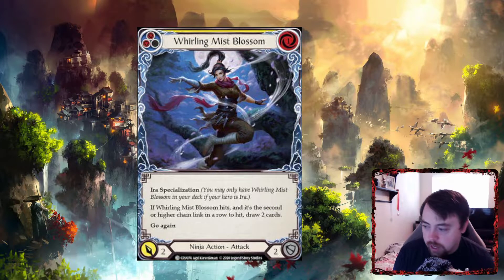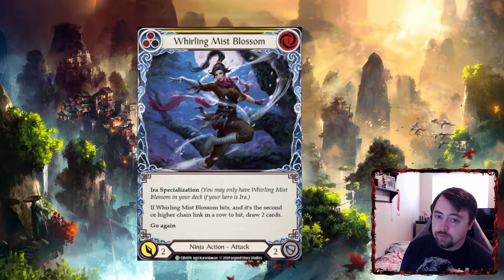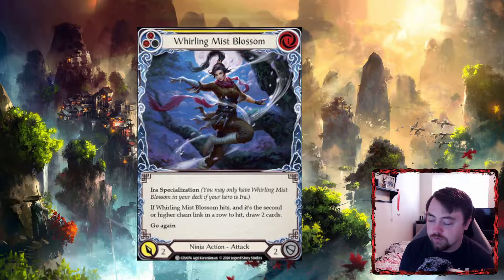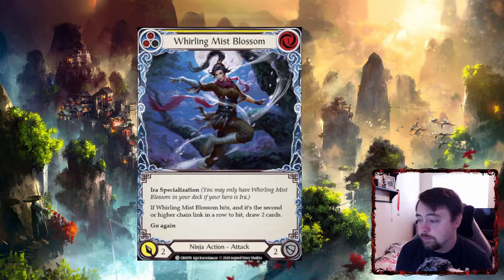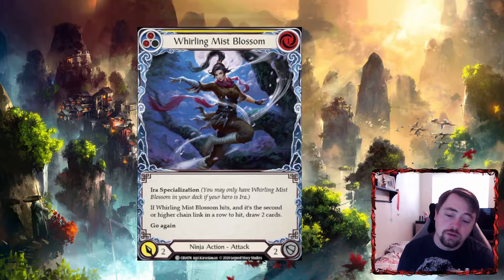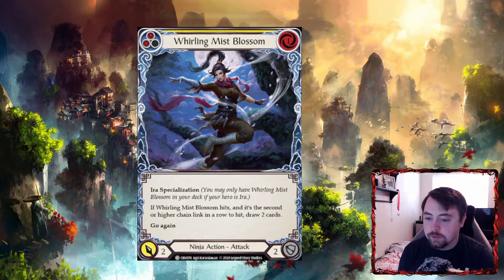Whirly Mist Blossom is a trap card — I would not run this unless you are very new and don't have another option. It sounds cool on paper, but it's only a two-power attack. Even off Ira's ability on the second attack it's still only coming in for three. The only way it works is if you have an Even Bigger Than That or have pumped it somehow. For a seasoned, tuned Ira deck, I don't suggest playing this card.